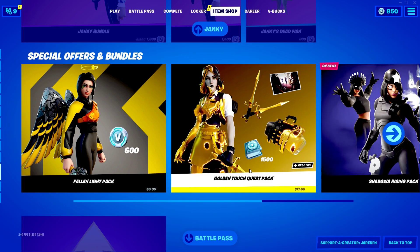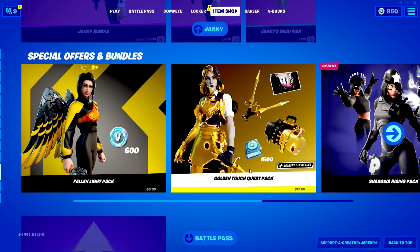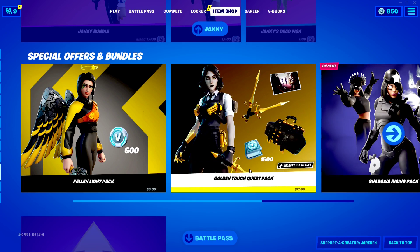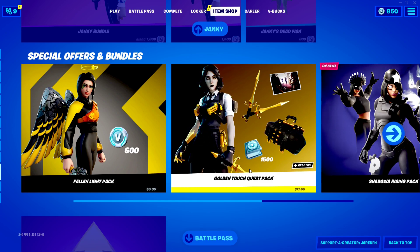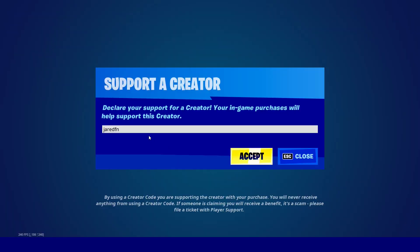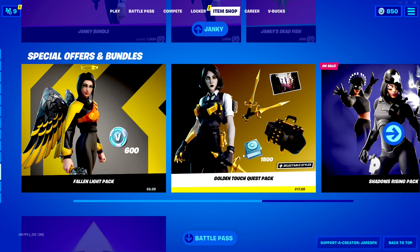If you guys are in the first 5 likes, you guys have a much better chance of getting a gift. And if you guys want a gift, you also have to use my support creator code — JaredFM — in the Fortnite item shop, and you guys will have a much better chance of getting the pack.